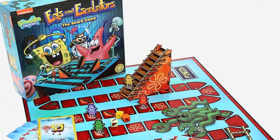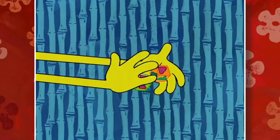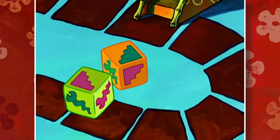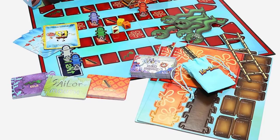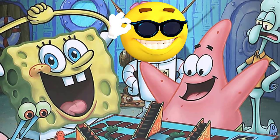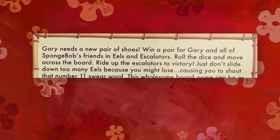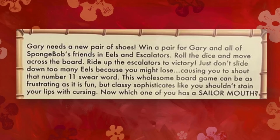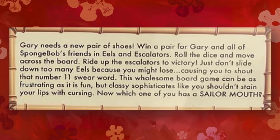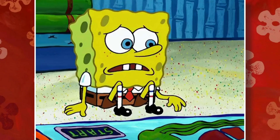Hot Topic has another picture listed showing us everything that makes up Eels and Escalators. Because this was a small thing made for the episode, it obviously wasn't designed to be a genuine, playable experience by real people — SpongeBob and Patrick didn't exactly have a normal time while playing. Because wacky cartoon hijinks can't translate into real life, you'll notice some changes. What stands out most to me are these cards that seemingly add new mechanics. The description reads: Gary needs a new pair of shoes! Win a pair for Gary and all of SpongeBob's friends in Eels and Escalators. Roll the dice and move across the board. Ride up the escalators to victory. Just don't slide down too many Eels, because you might lose, causing you to shout that number 11 swear word. This wholesome board game can be as frustrating as it is fun, but classy sophisticates like you shouldn't stain your lips with cursing. Now which one of you has a sailor mouth? The game is clearly designed for original SpongeBob fans, and it's kind of everything I've been waiting for.